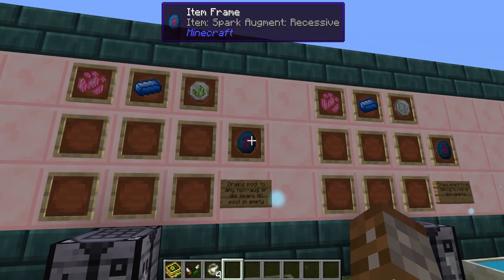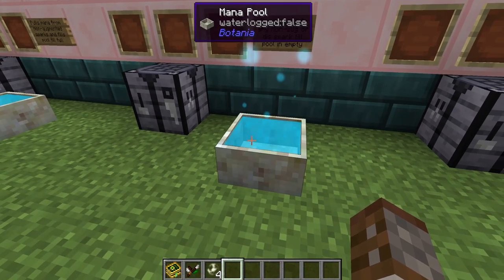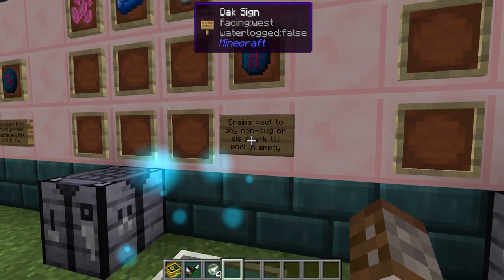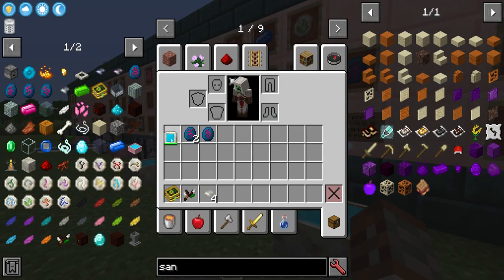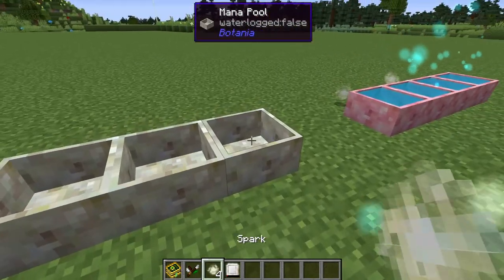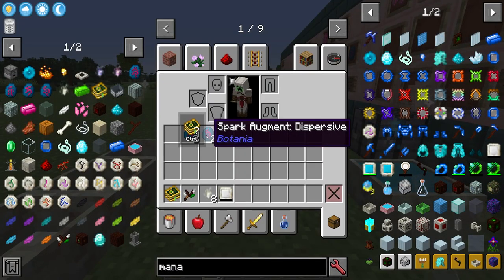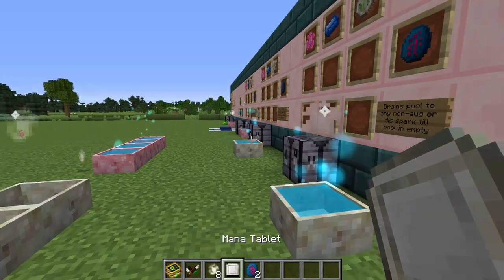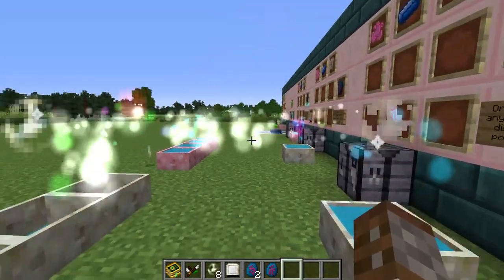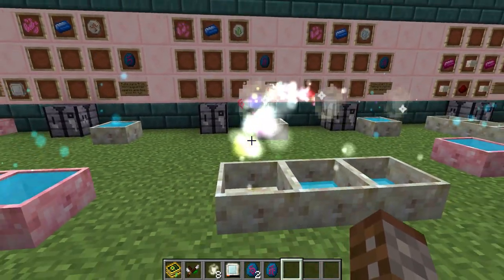Next up we have the recessive spark augment. This is made with an earth rune and it will drain the mana pool it's connected to and send it to any non-augmented spark or a dispersive spark over there to fill up your mana pools. If we put a dispersive on the left one and then a recessive onto another, the one with the recessive spark is filling me permanently.